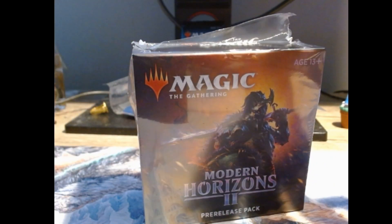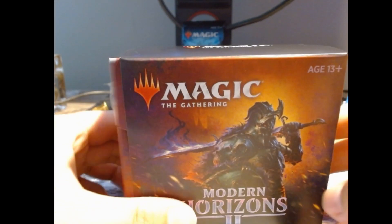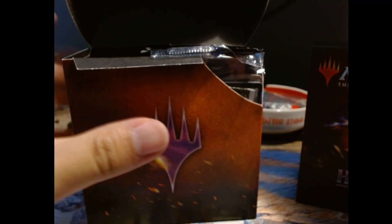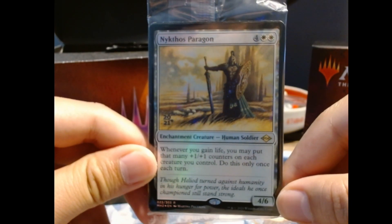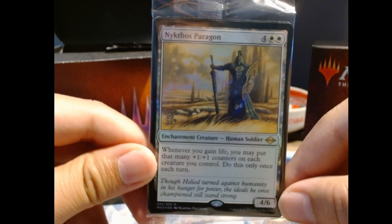That's a quote from — if you guys ever played Kung Fu Chaos, there's a character called Chop and Sticks who just loves to say slash. Okay, so I learned my lesson — we slide it out this time. Open it up. White counter this time, cool. This is the rare promo: Nycthos Paragon — whenever you gain life, you may put that many +1/+1 counters on each creature you control, once per turn. So it's for a life steal or life gain deck. Interesting, okay let's get into it.